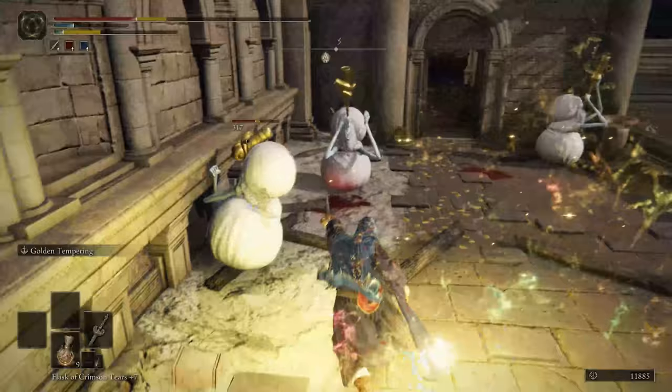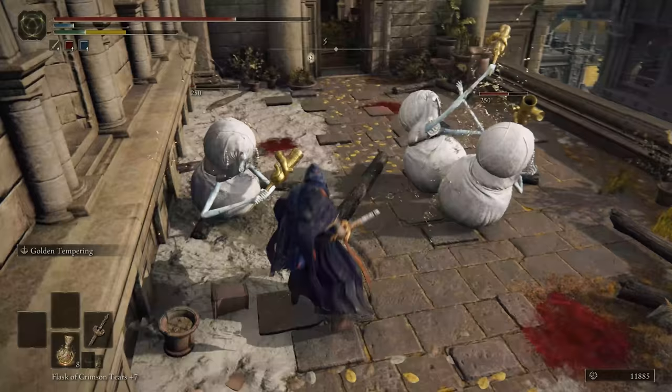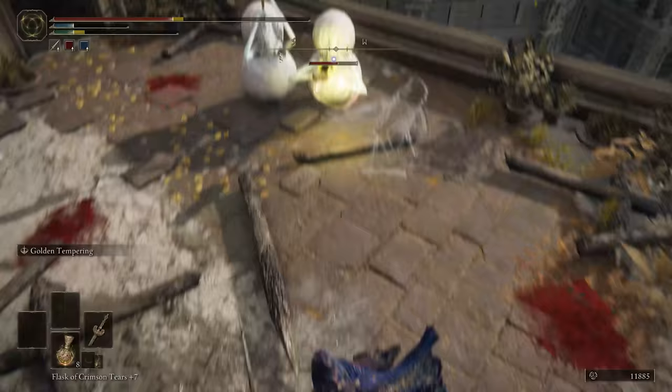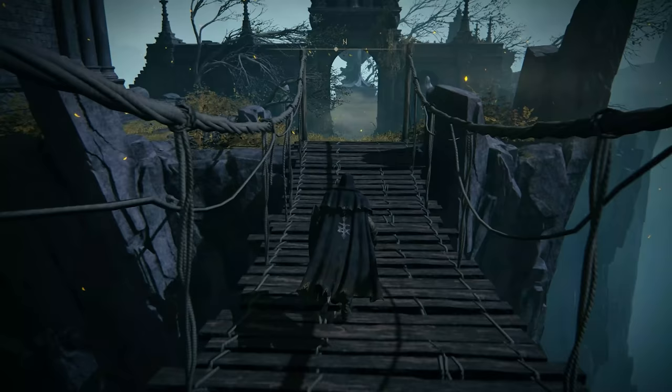It scales with strength and dexterity, and it's also a very solid weapon for melee combat. The Ornamental Straight Sword is gained from defeating the Grafted Scion at the very beginning of the game. You can come back here by activating the Waygate at the Four Belfries.